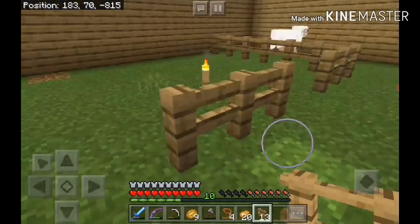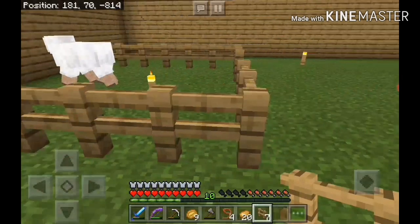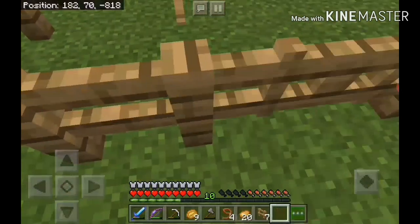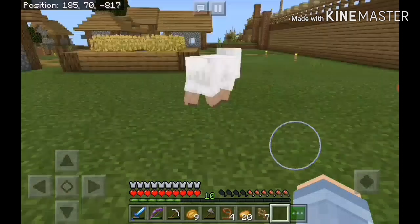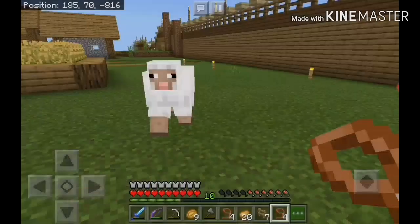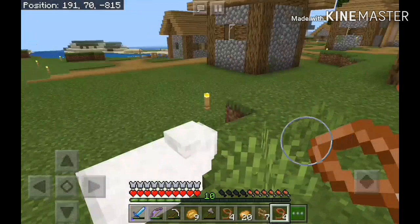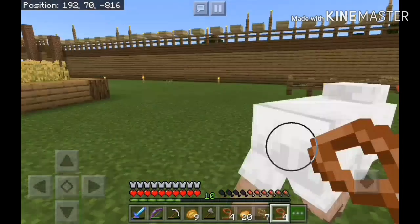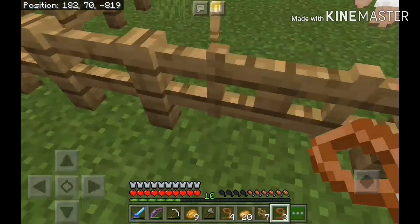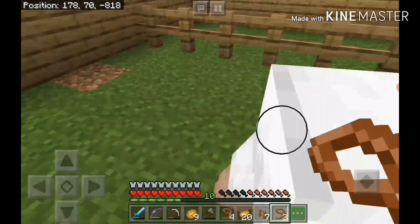Very small farm but I don't have a lot of fences. Look at that — one sheep already went in for me, thank you! Now we just have to get a friend. I have leads and I'm very glad I made that stable because now if it is laggy, I won't have to worry about accidentally hitting my horses or my donkey.